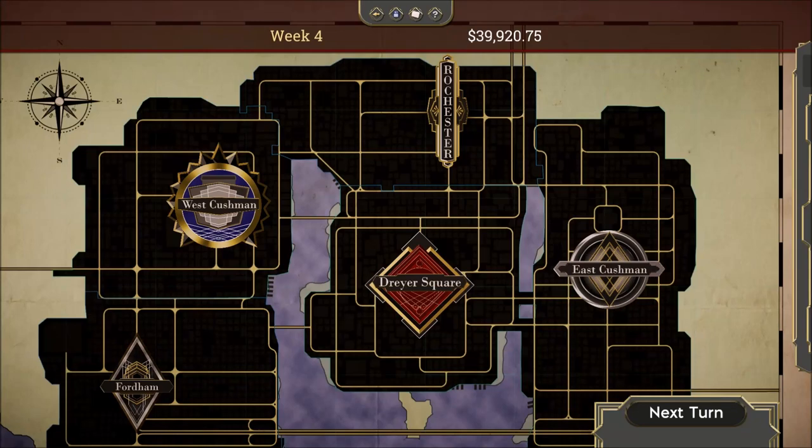Welcome back everyone to Knee Pit Gaming. Today's video we're going to be taking another look at The Commission, which is an upcoming grand strategy game due for release on August 23rd on Steam. Today we're going to be focusing on rackets — the specific businesses you can run within individual neighborhoods on the map to earn money and influence within the town.